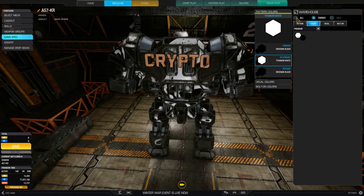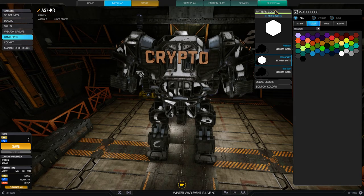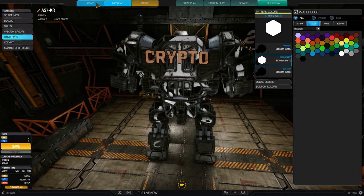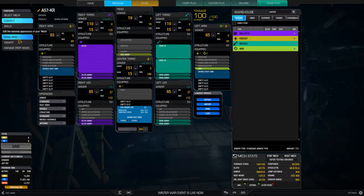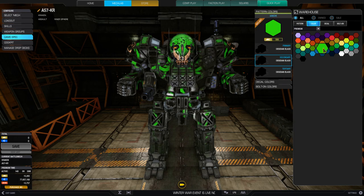Another thing I want is a cockpit — actually it's not color, it's a bolt-on. Let me get out and come back to Mech Lab and go to Camo Specs. That's why I can't see it — because of the recording box. Anyway, I need to figure out how to move the Microsoft recording widget — it's frustrating.